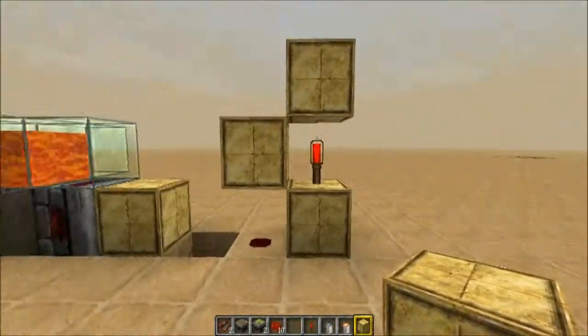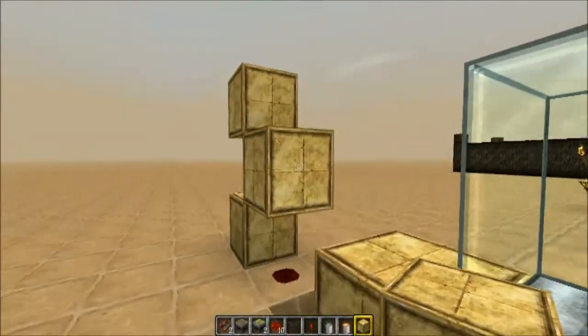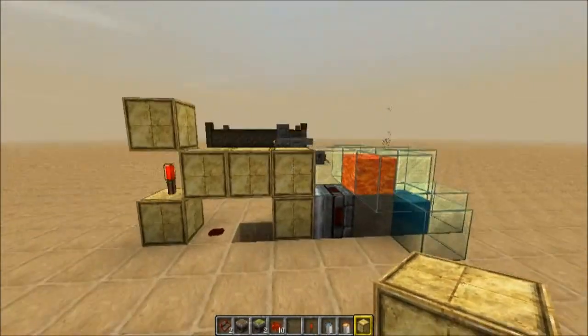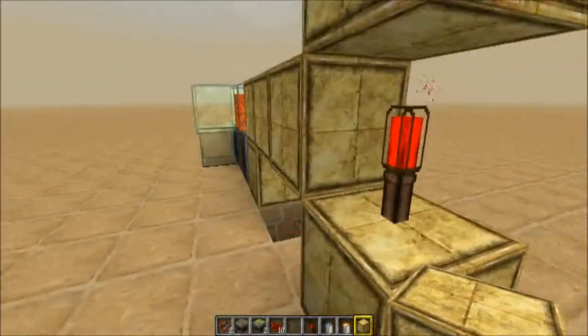So it's kind of like a C shape — or if you're around this way, it's going to look like a D shape. Then we just want to put two more just like that. If you take a step back and look from this side, this is how it's going to look.